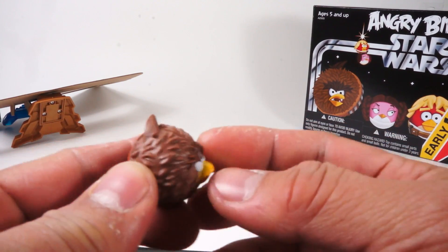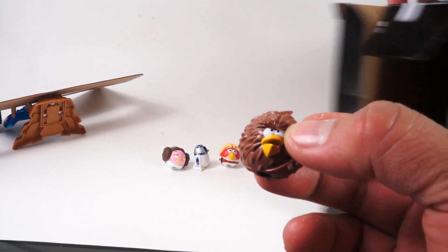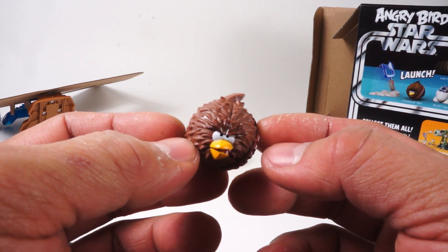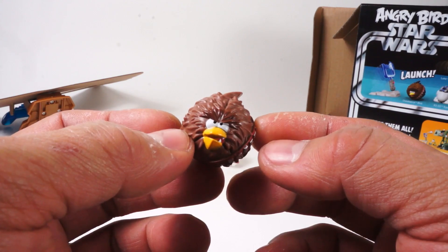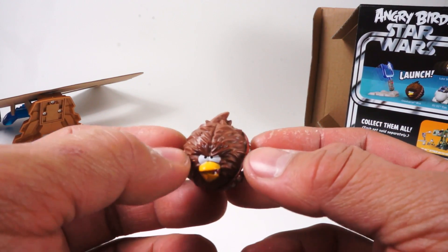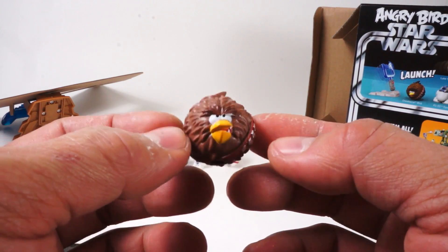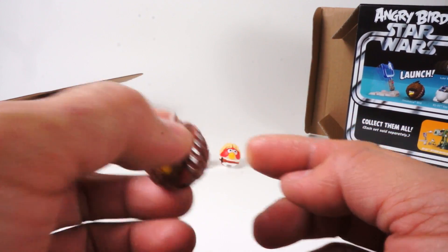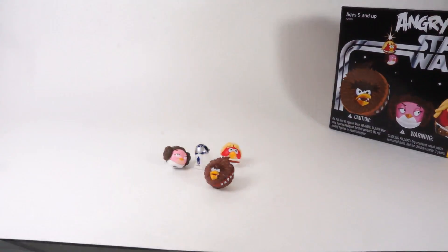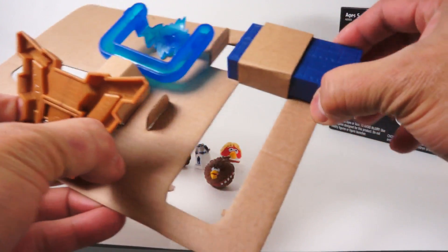Last but not least, the exclusive Chewbacca figure — Chewbacca bird. He's just a pummeler. If you play the game, you know that all he does is pummel things, which is hilarious because he makes a little Chewbacca sound and then crashes into things. Very cool.